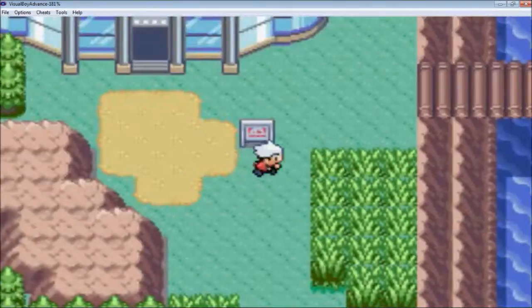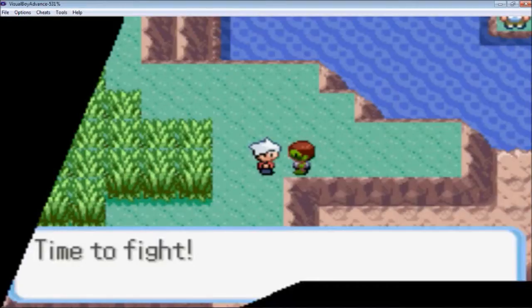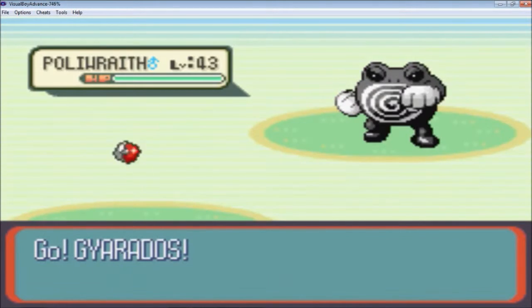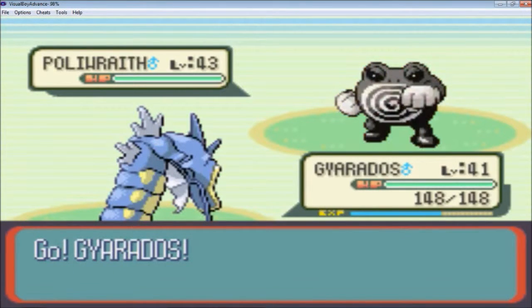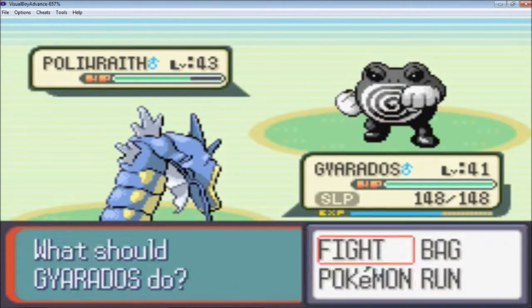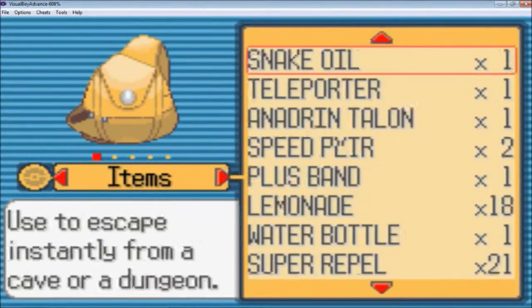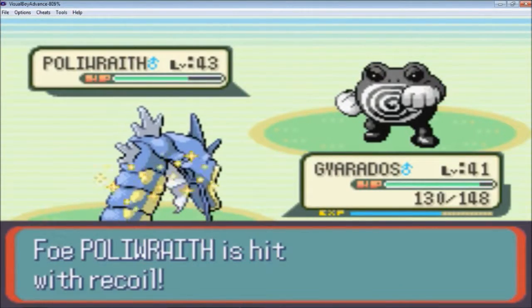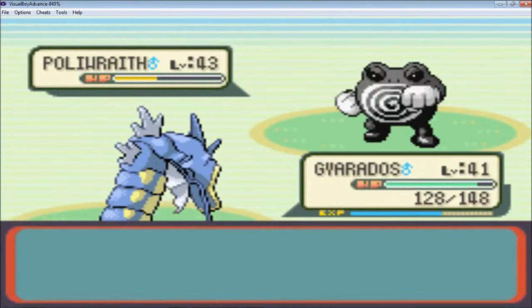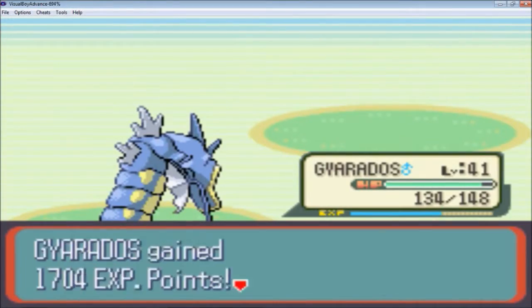Looks like we can just continue on. We got a Battle Zombie here — a Polly Wraith. I'm going to stay in with Dragon Rage. I gotta use an Awakening. Just gonna keep going with Dragon Rage — one more should do the trick. Hell yeah.